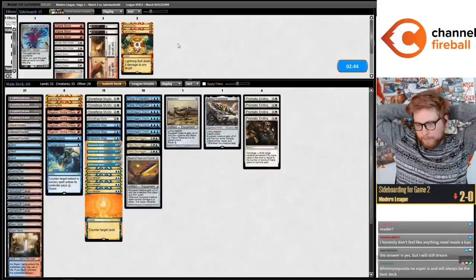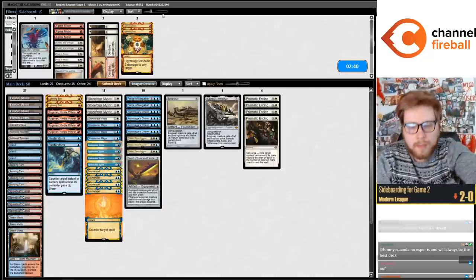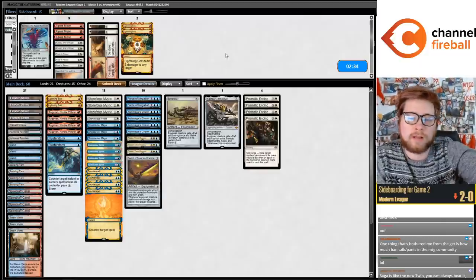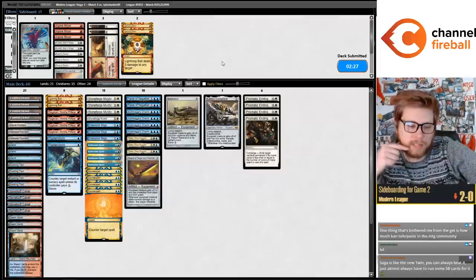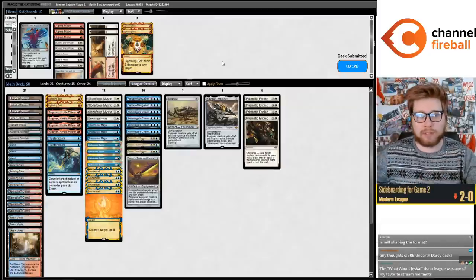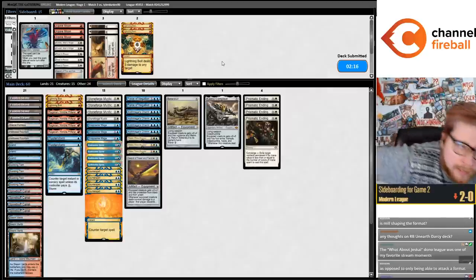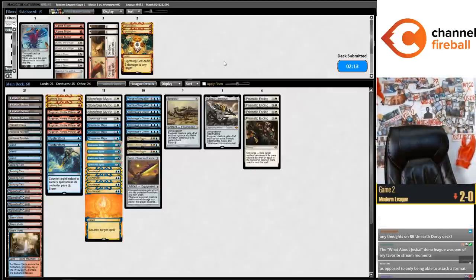This is our cyborg plan. Teferi also helps a lot in this matchup. Batterskull can go toe-to-toe with some Rhinos. Ragavan on the play is pretty good. Is Mill strong in the format? Yeah, it's picking up in popularity. If you have a bad Mill matchup without an Eldrazi in the sideboard, I think you should play one. This deck has a bad Mill matchup without a sideboard Eldrazi. But if you can still beat Mill without it, you don't need one.